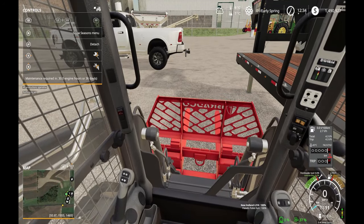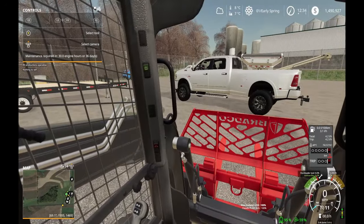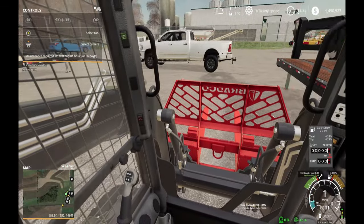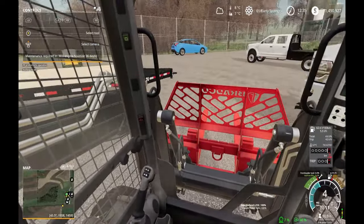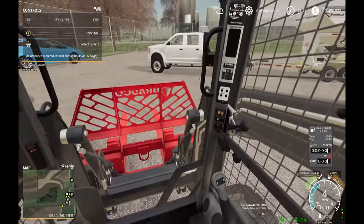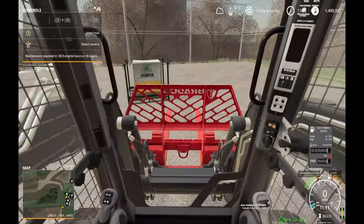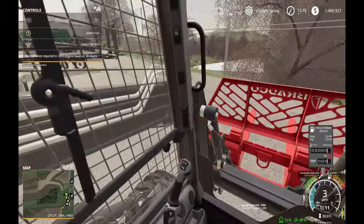There's a mod here where things automatically hook up, but in some instances — like when you hook up to a trailer with wires — you have to physically get out of the vehicle and hook it up, just like real life. In Farm Sim sometimes you just hit a button and it's done, but I like the mods that add a little bit more realism.